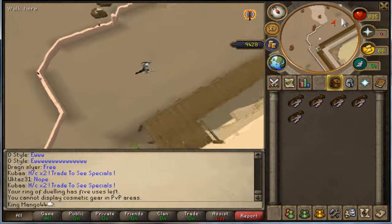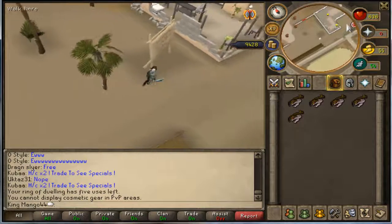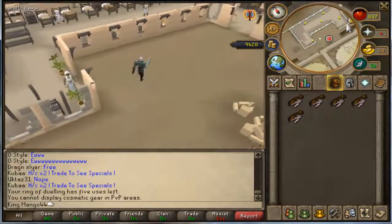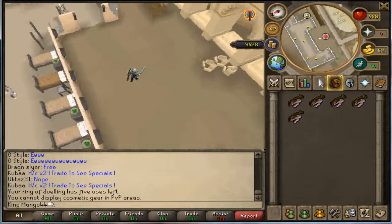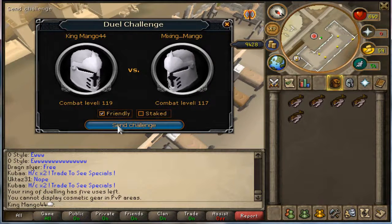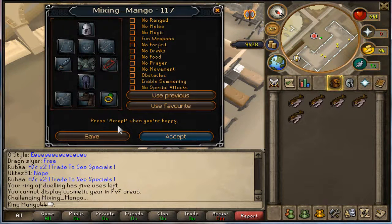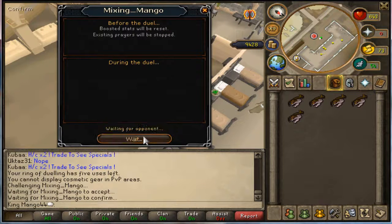I wanted to do the rune 2h, because that just wrecks - but that's like 40k. We're going to do no prayers or anything like that. No prayers, it's going to be straight combat. If it was prayer you'd have piety so you'd pretty much have won. Oh yeah, they changed the whole interface - that's cool. How are you looking? It looks decent though. Should we just accept?